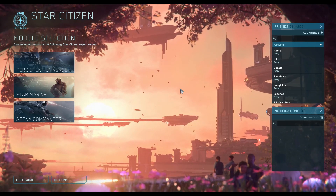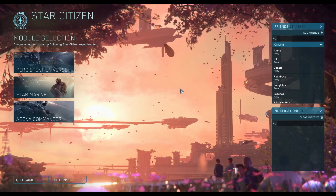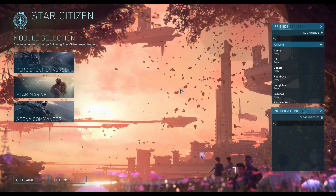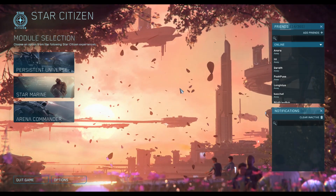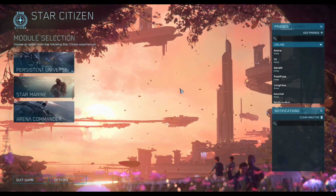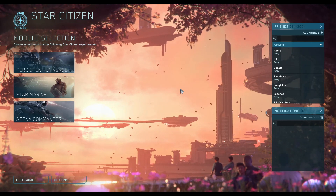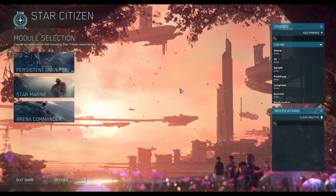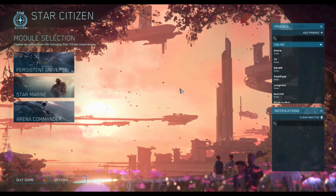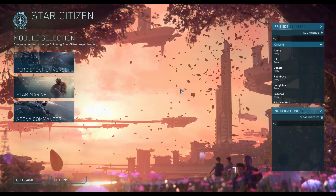This is a workaround for infinite loading screens people occasionally run into in Star Citizen. Typically when you get this bug, you're in a party, you do a party launch, and then one person gets an infinite loading screen — you'll get hung around 14,000 entities.